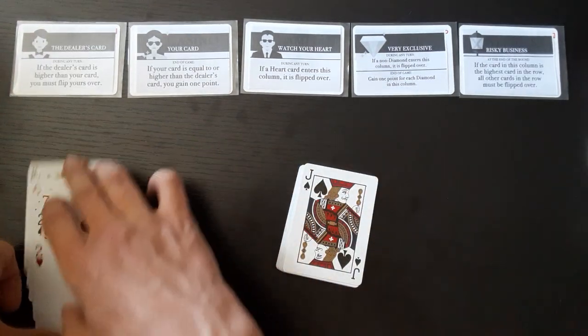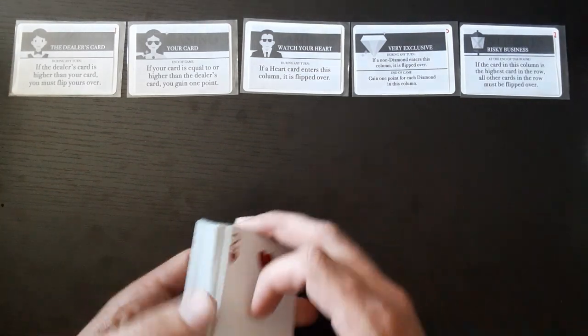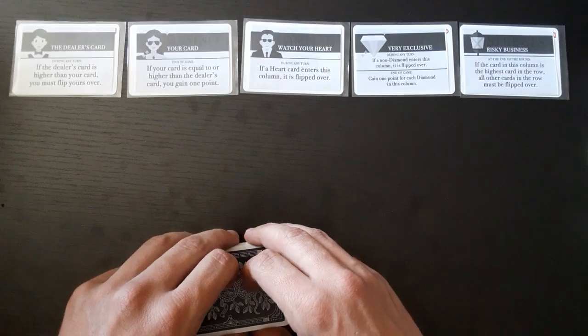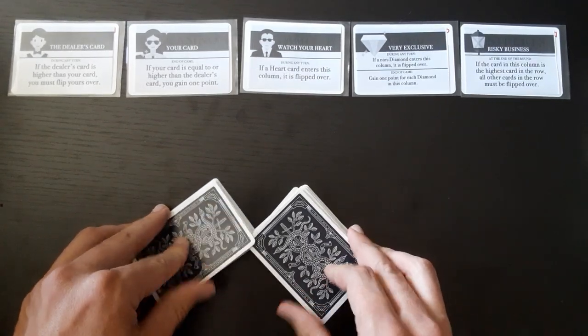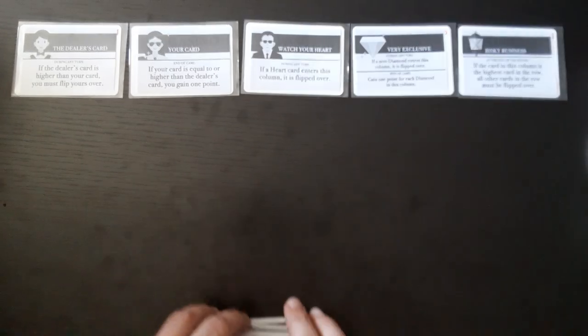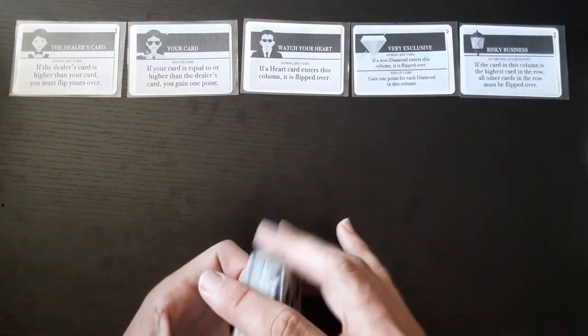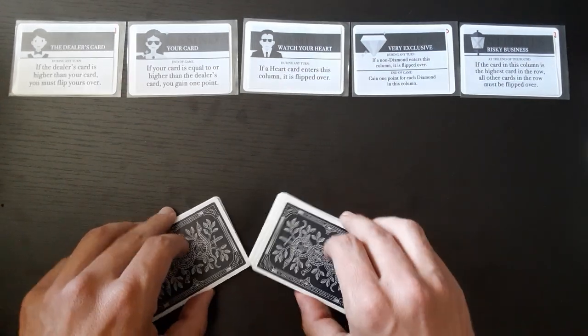On hard mode you can only flip five cards face down — the fifth card loses you the game. Medium is six cards, and on easy you lose with seven cards. That's the game — quite quick and simple.